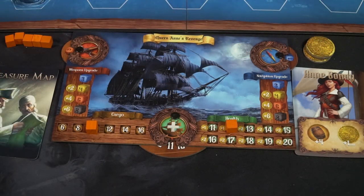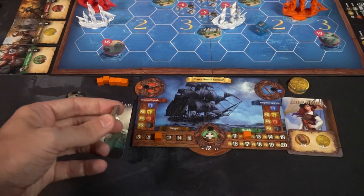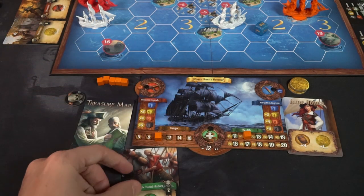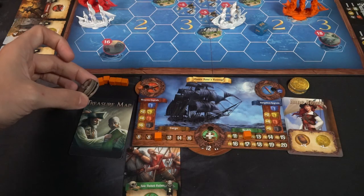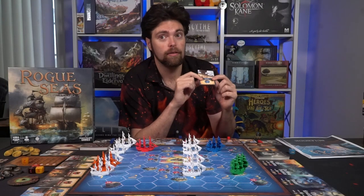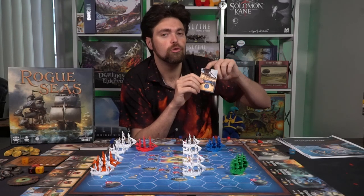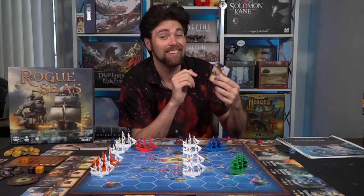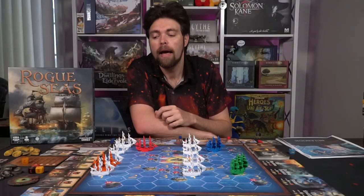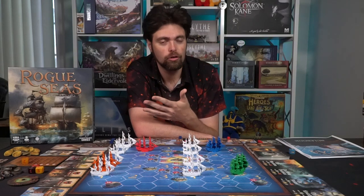The cost of infamy for crew cards is shown on the middle right-hand side, along with the card's color — you can only have one card of each color. For example, a sail maker costs four infamy and gives you plus one navigation. You can never have two blue cards; you must upgrade by paying the difference or discarding and replacing. When you purchase cards, at end of phase a new one is flipped over so players can buy them as the game progresses.